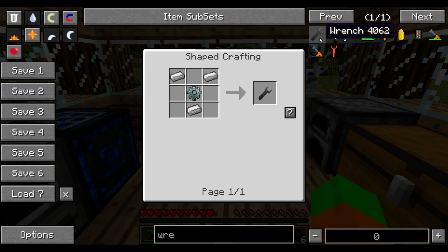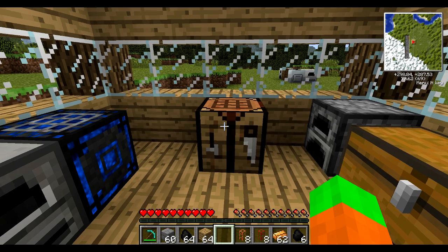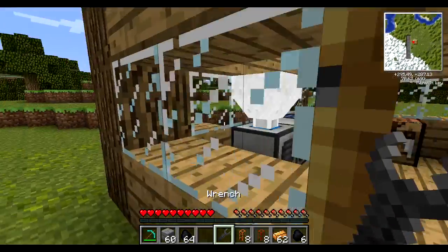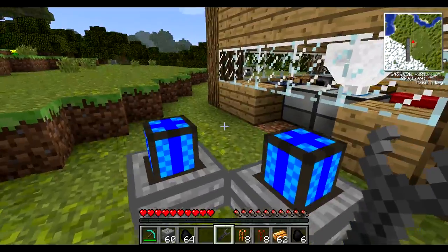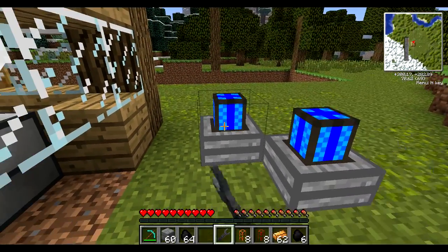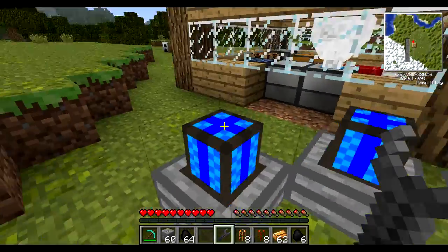For the sake of this example I'm going to craft the normal BuildCraft wrench, which requires an iron ingot and a stone gear. Let's make a normal wooden gear, then a stone gear, and complete it with some iron. The way the wrench works — at least for BuildCraft — if I right-click right now it does nothing.